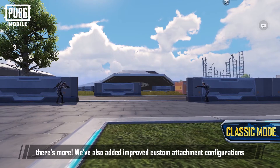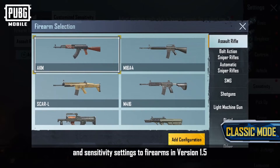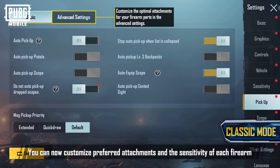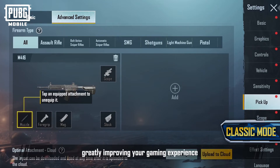We've also added improved custom attachment configurations and sensitivity settings to firearms in version 1.5. You can now customize preferred attachments and the sensitivity of each firearm, greatly improving your gaming experience.